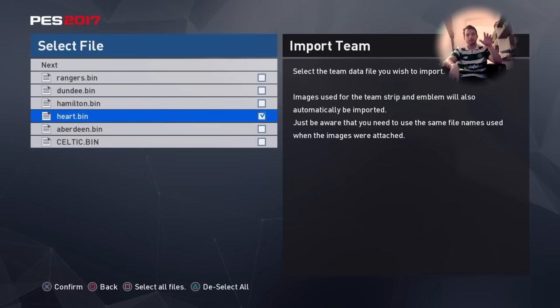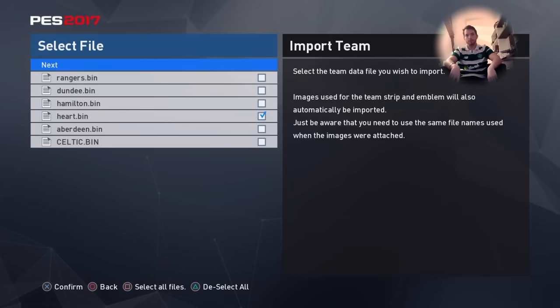So now we just have to import the team, and it's very simple. Go to Data Management, then Import/Export, then Import Team, and you choose Earth from the USB key.